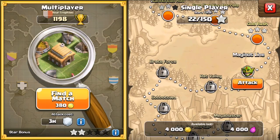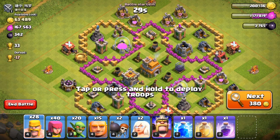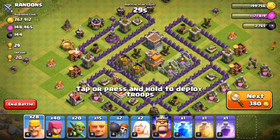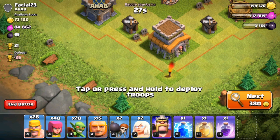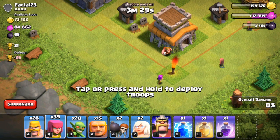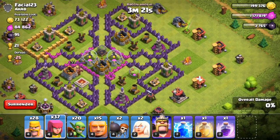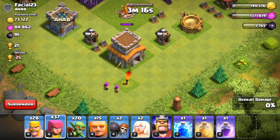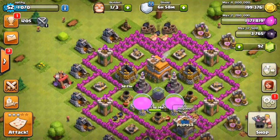Let's do this. What I plan to do is find an easy raid - not some hard one. I don't really care about trophies right now. We'll put down a few troops - I would not attack that place, that is some hard stuff.